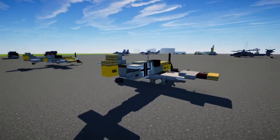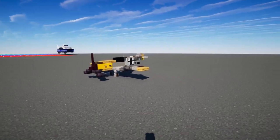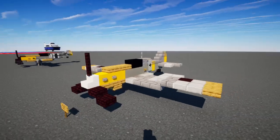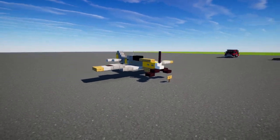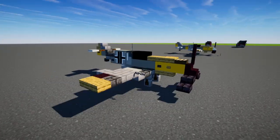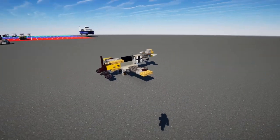A lot of people voted on the BF-109 for the World War II plane redo against the Stuka and the P-51 Mustang. Here is the old version built by Subby back in 2019. At first I was having some trouble finding how to exactly make it better, but I realized a lot of things could be improved from the original design.